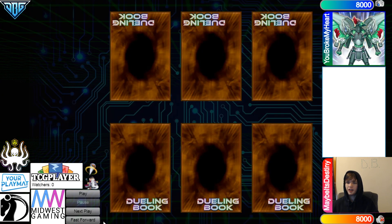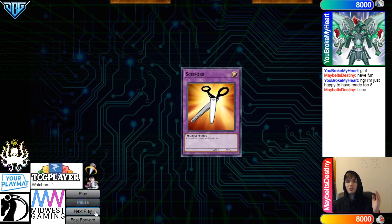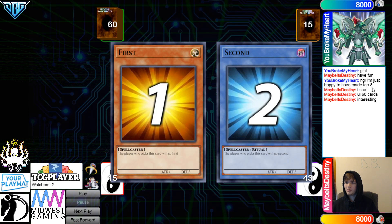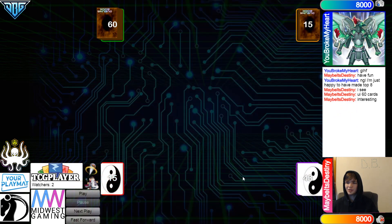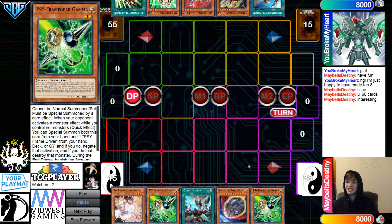Hopping into the match. Maybe It's Destiny wins the rock-paper-scissors shoot. I'm happy they made the top 8 — interesting, 16 cards. Going first, 43 vs 60. Opening hands: we have Ash, Gamma, Quick Launch, Nib, Gamma. Going second — this is insane.